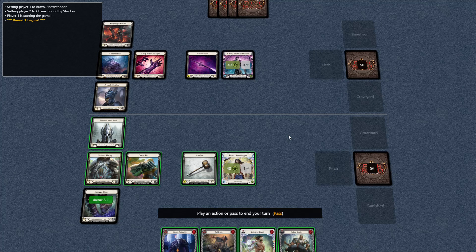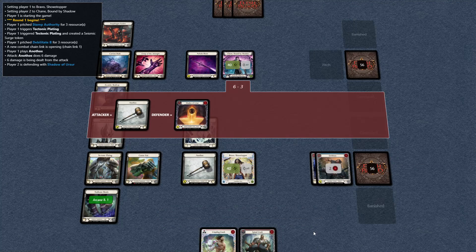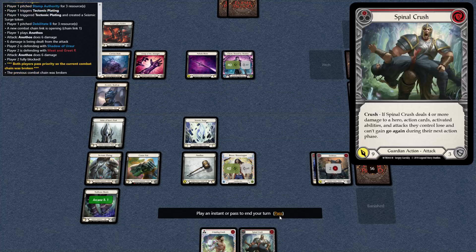So I drew a Crippling Crush and Spinal Crush turn 1, which is really good. That lends me to just going aggro and race. We can't just throw this out on turn 1, so I'm going to hammer and set up and probably throw Spinal in Arsenal. So we're going to hammer them. They're going to throw their hand at me — that's fine. Arsenal.